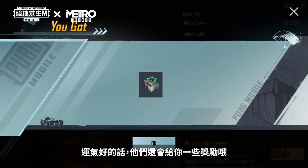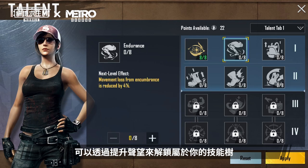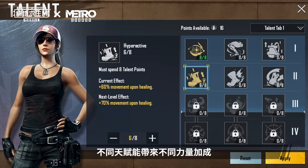They'll even give you some rewards if you're lucky. The talent system is a new system — increase your fame to unlock your exclusive skill tree. Different talents grant different powers and bonuses.